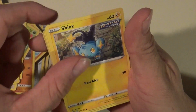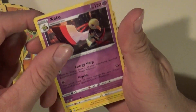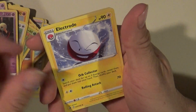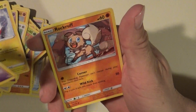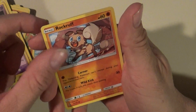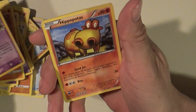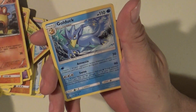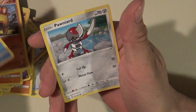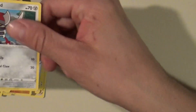Shedinja, Xurkitree, Electrode, Haunter — that's kind of cool — Rockruff, Trapinch, Hippopotas — I'm not sure — Golduck, Ponyta. Alright, that's all I got from this box here.